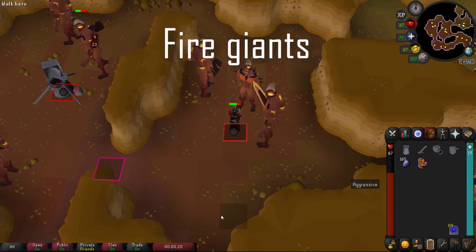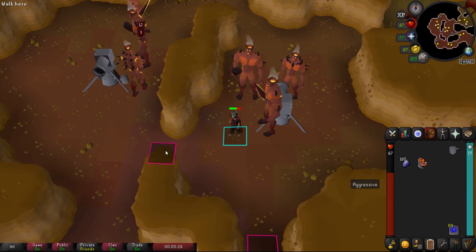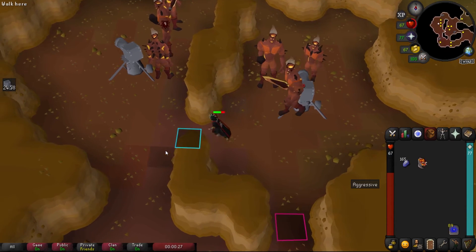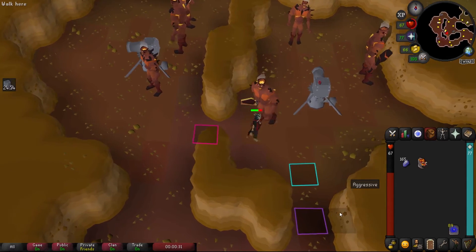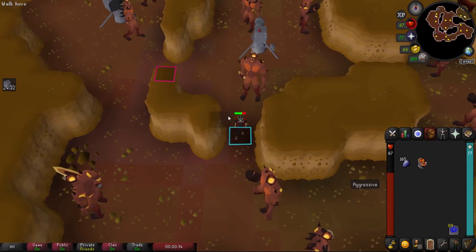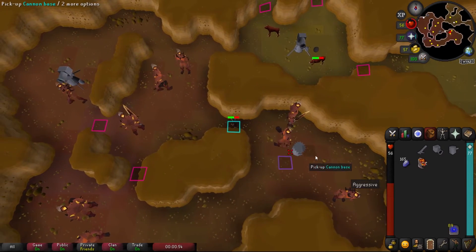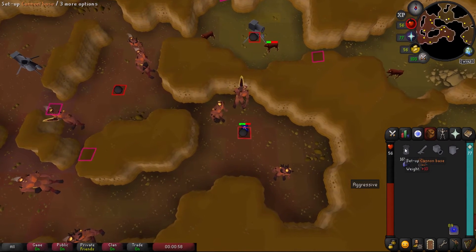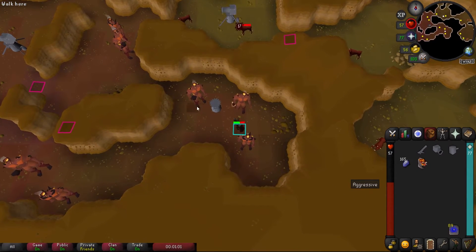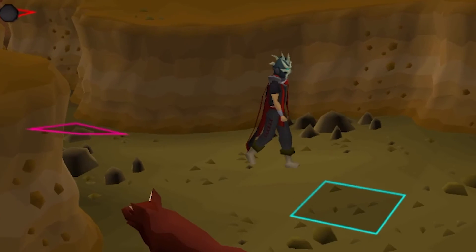For Fire Giants, two cannon spots can be seen in the north of the fire giant area — both being used here — and you can use the side safe spot for both since fire giants are so big they can't hit you there. There's also another safe spot to the south. A third cannon spot is at the east end of the fire giant area, with the safe spot just to the west in that little crevice — fire giants are big, they're fat, they can't attack you in there.